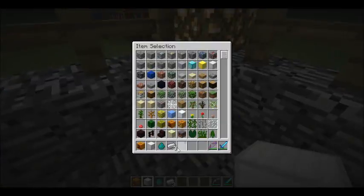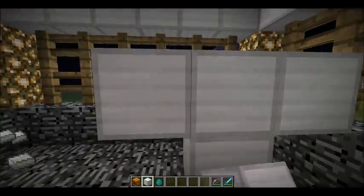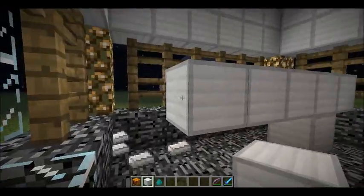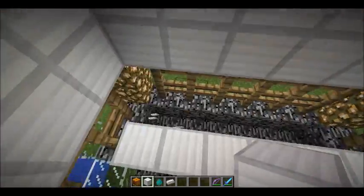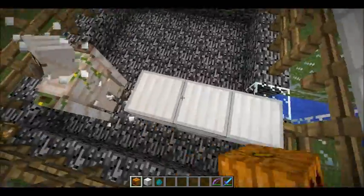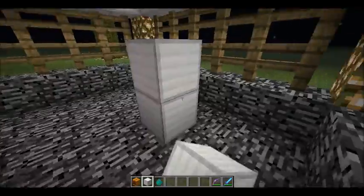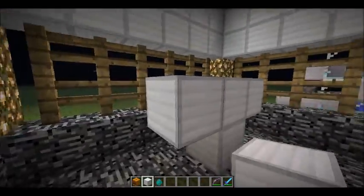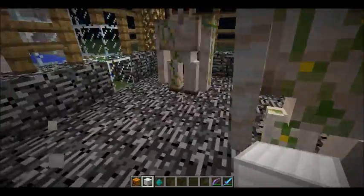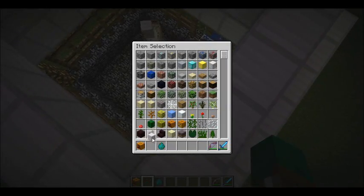My favorite is the iron golems. Iron golems protect the villagers from mobs like zombies — it's pretty cool. I'm going to test this out with two of them. This is how you make them: you arrange iron blocks in a cross, and then put a pumpkin on top. You use 36 iron total to make all of them.